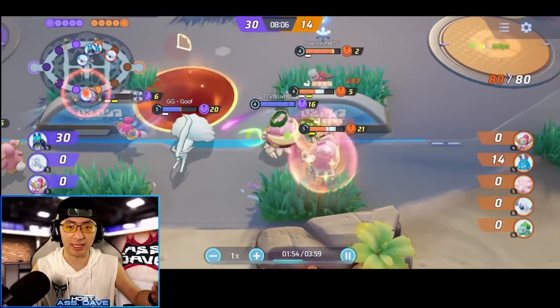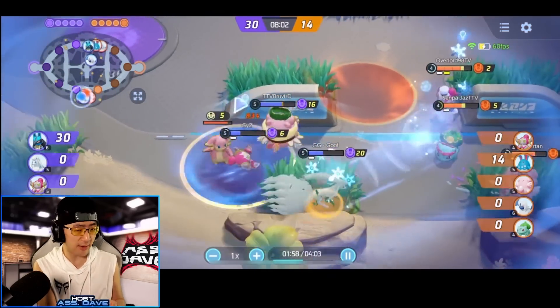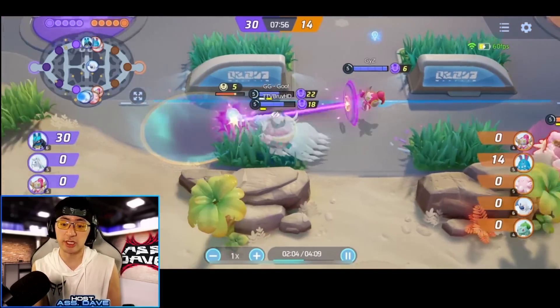When Hoopa does a portal on the ground, a lot of people tend to hit the enemy standing on the portal trying to go back. But if you have a Blissey who gives you Safeguard, your opposition can't really stop you from the recall. You get some guaranteed recalling, which is really, really good.